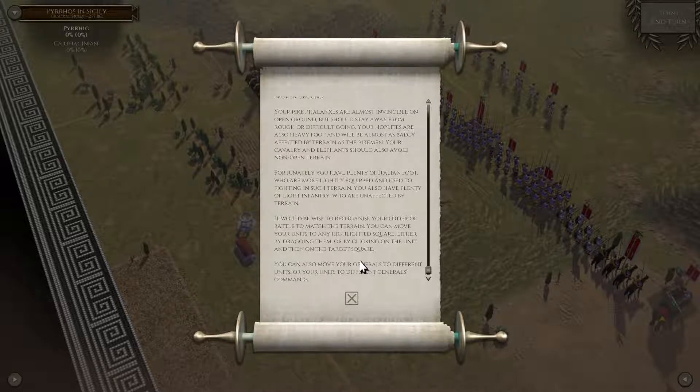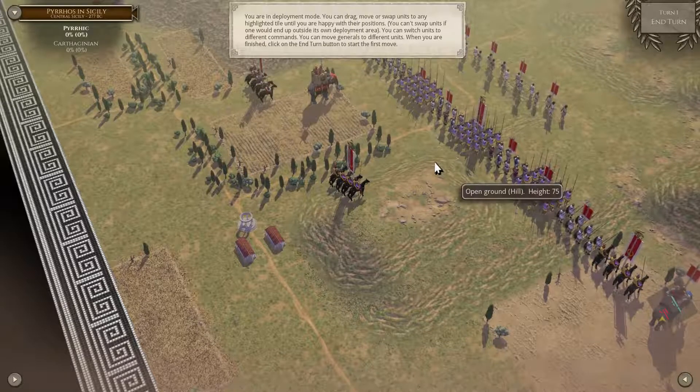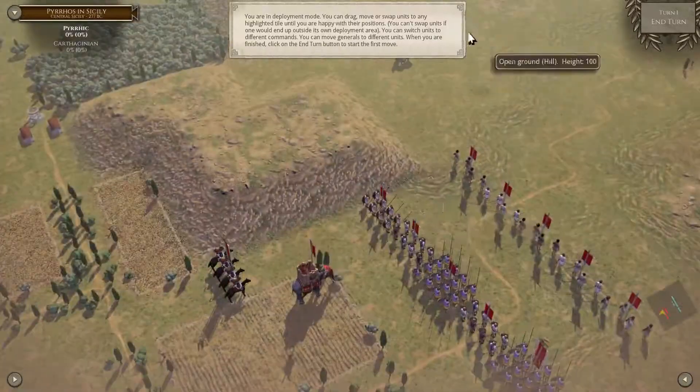You can move your units to any highlighted square, either by dragging them or by clicking on the unit and then on the target square. You can also move your generals to different units or your units to different generals' command. You're in deployment mode — you can drag, move, and swap units to any highlighted tile.